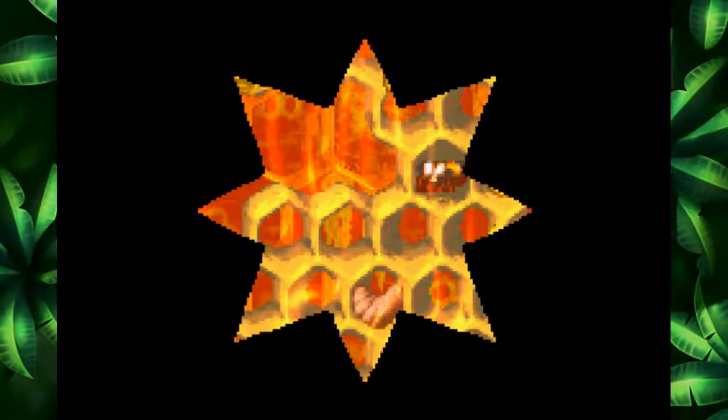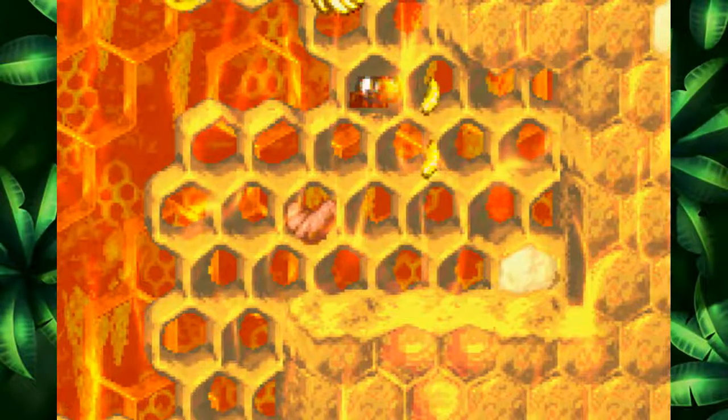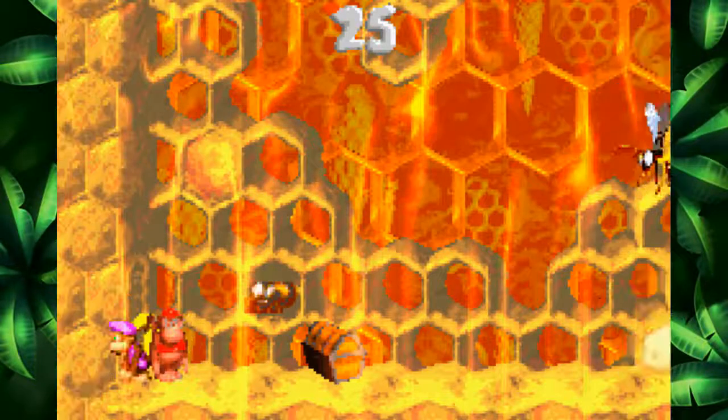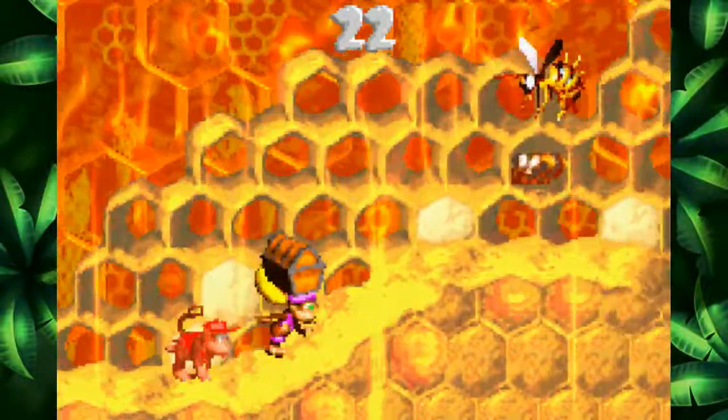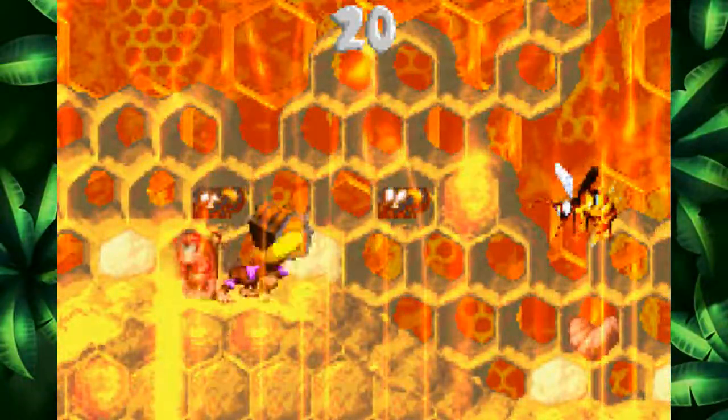I was two away! Can I go back? Doesn't it spit me out right here? Yeah, I want to go back in. I need vengeance on that. Also, there are a lot of bananas over there right outside this exit. Actually, I'm gonna use Dixie for this, because Dixie's a lot easier to manage when it comes to these barrel minigame things.